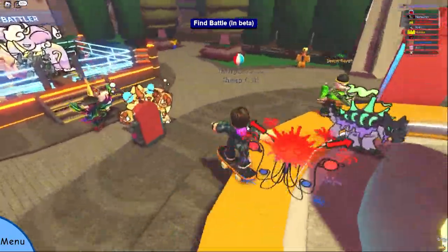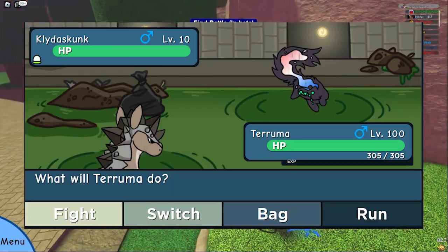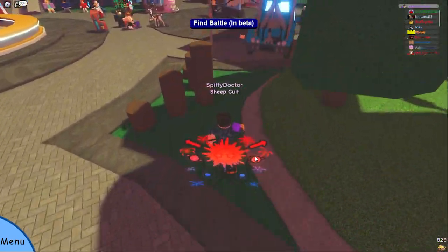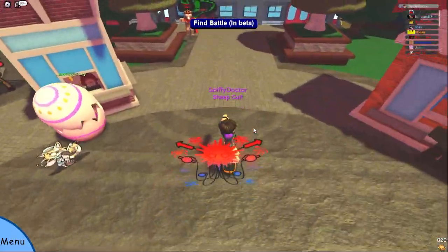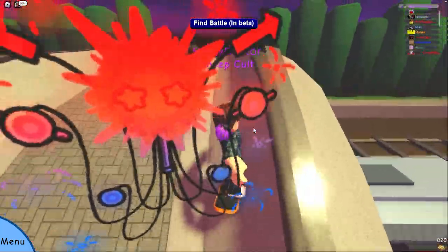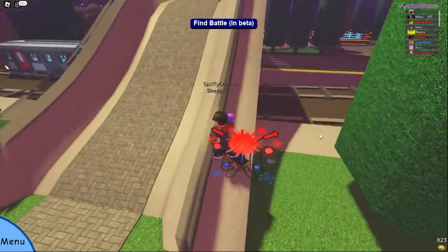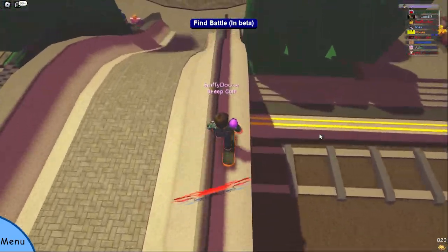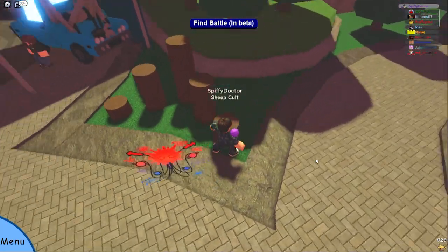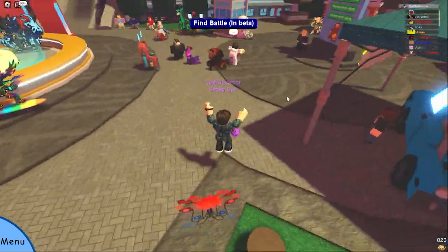Moving on, we also have the 4th of July Kaleidoskunk from last year. The odds are 1 in 100, and it's pretty easy to tell when you've found one because the tail is very different. It will only be available on the actual 4th of July — you'll need to convert to Wish's time zone, which I think is EST. But for the entire day of the 4th of July you'll be able to find it, so I'd suggest going out for one as they are pretty valuable.